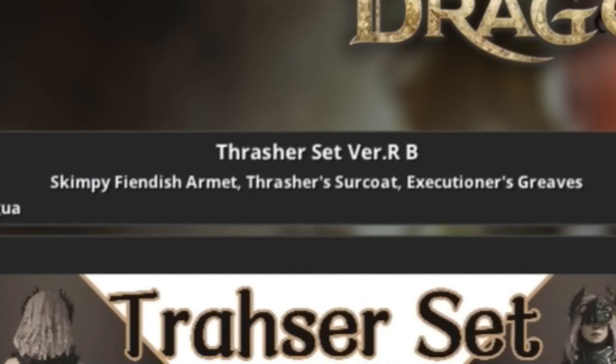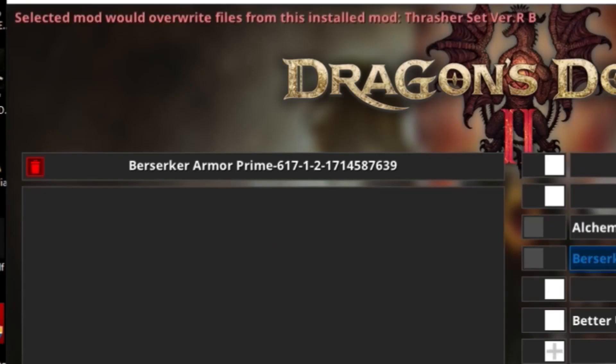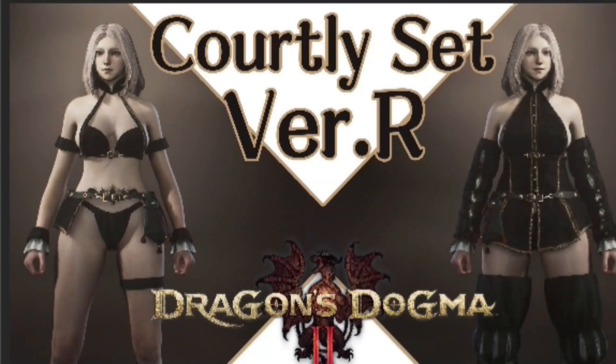Overall it's great, it doesn't affect the men's armor. But I would say — if you're using the Berserker mod, or anything that uses these items listed in the description, you're going to have to disable them. Fluffy Mod Manager will tell you if it's going to interrupt or corrupt a file that's already been activated. So just keep that in mind.